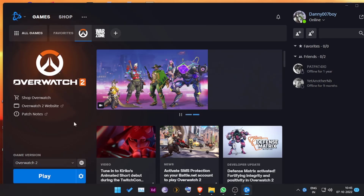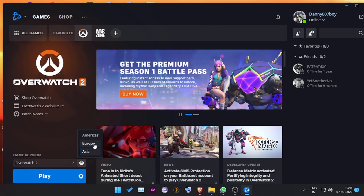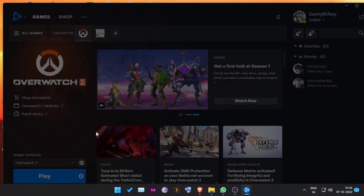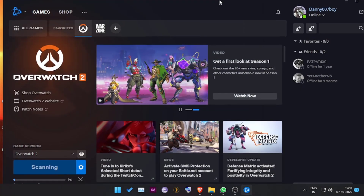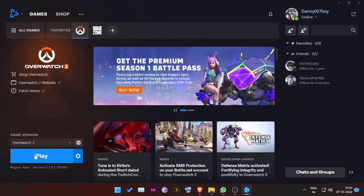Start Battle.net and go to your region. In my case it was Asia — I changed it to Europe. What you can do is just change the region to whatever region you want to change it to, and then click on the settings icon again and click on Scan and Repair.